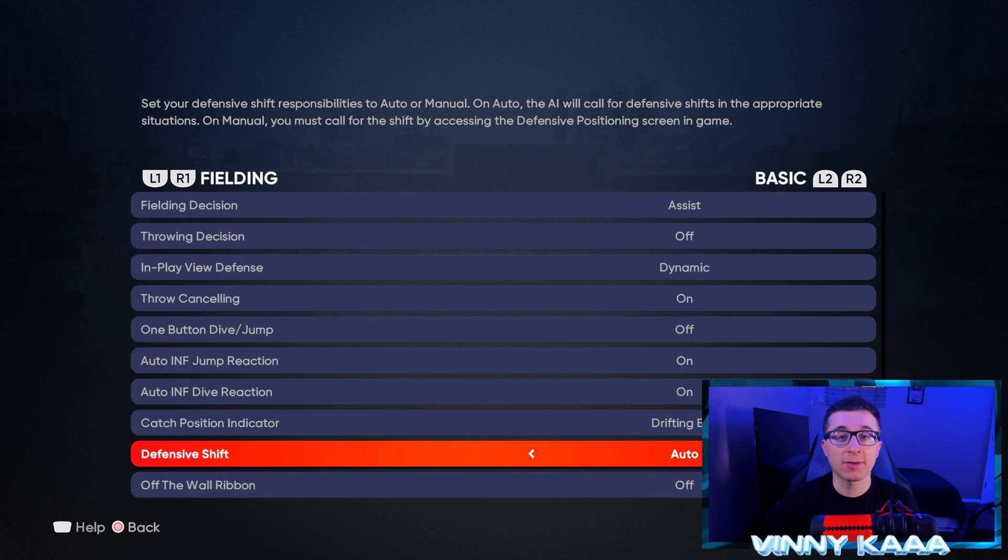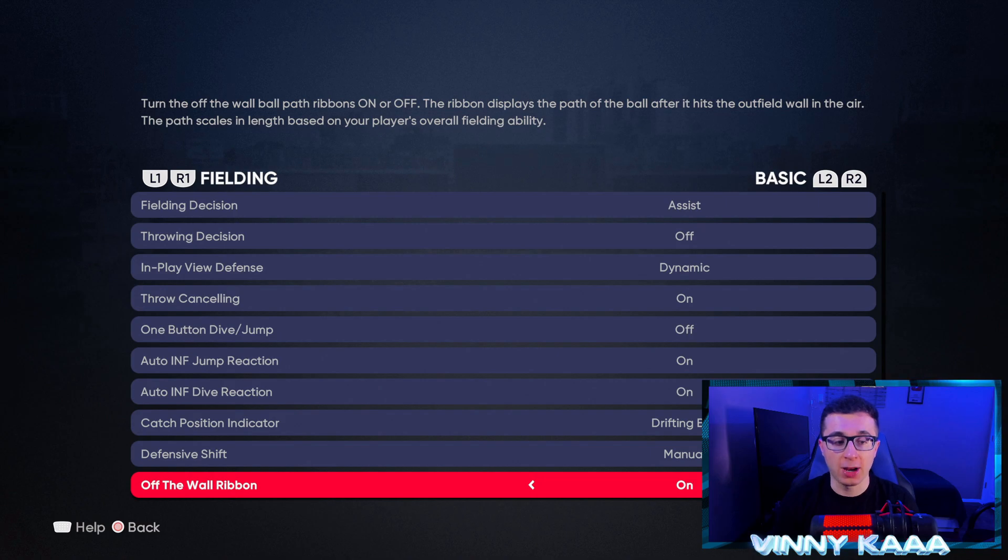For defensive shift, turn that to manual. They're getting rid of the shift in MLB The Show 23 since it's being removed from MLB this season, but it's still gonna be in 22. On manual, you don't want to give up any bloop base hits to left field or a double and triple because your opponent barely touched the ball. Let them get a hit up the middle instead — at most it's probably gonna be a single compared to a double on a bloop. For off the wall ribbon, you want that on. If your opponent hits the ball off the wall, you're gonna be able to see if it's gonna stay in the ballpark and which trajectory it's gonna bounce off the wall, so you can set your outfielder up to make the play.